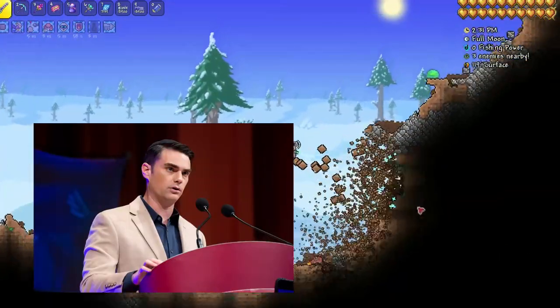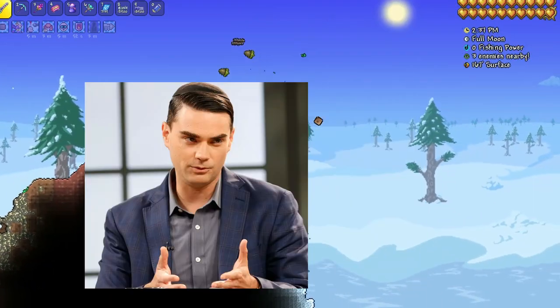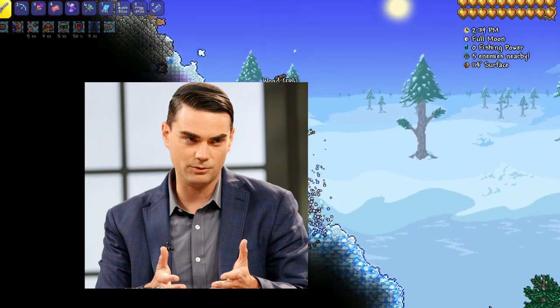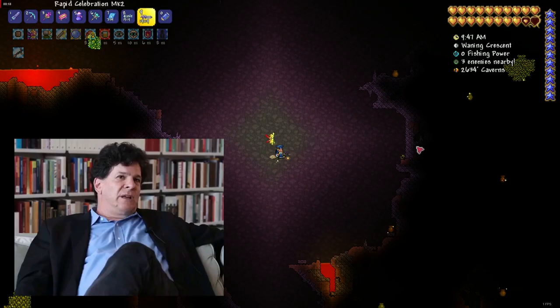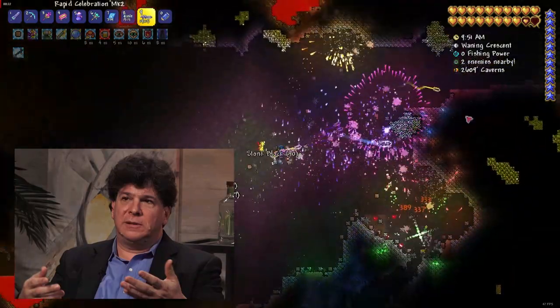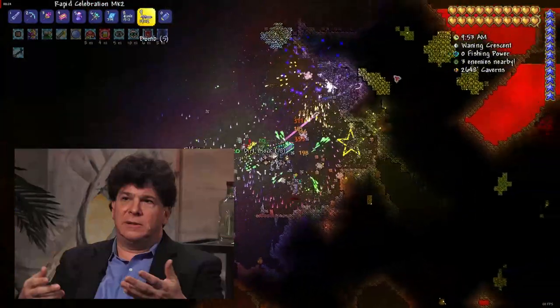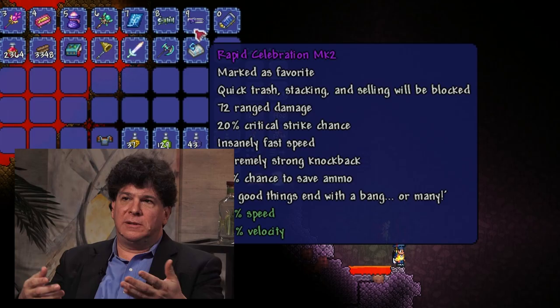I have not done any tests in the new version. I'm going to add Eric — he's an expert at this stuff. We were wondering what is faster, the Shrewmite Digging Claws or the Drill Containment Unit? Neither actually, for most situations. If you want to destroy non-blast-resistant blocks, the clear winners are the two late-game rocket launchers, namely the Snowman Cannon and the Celebration MK2.